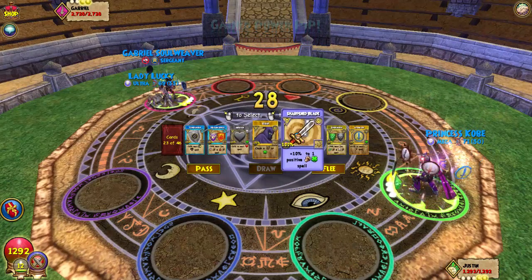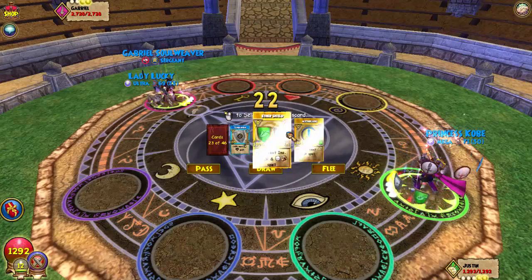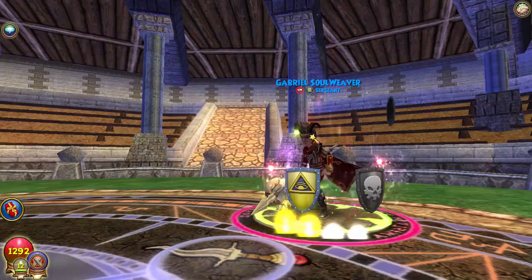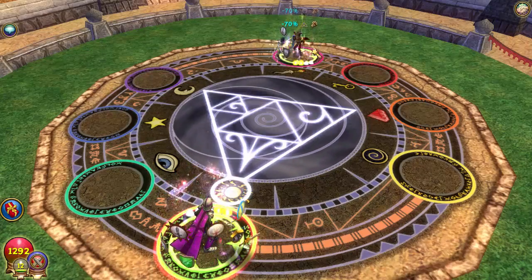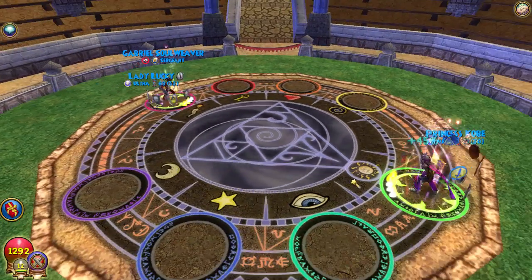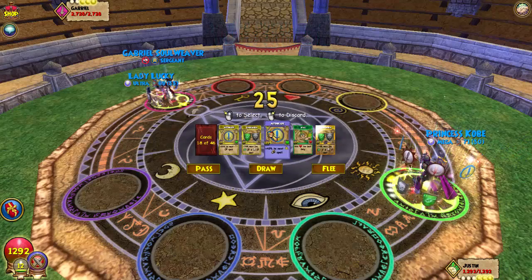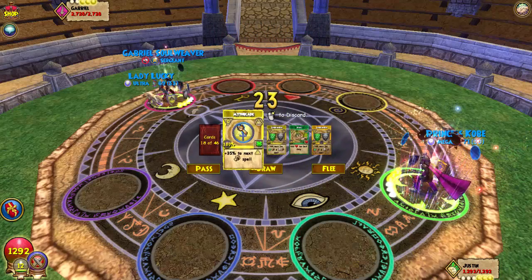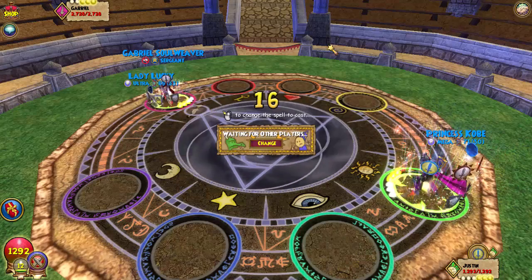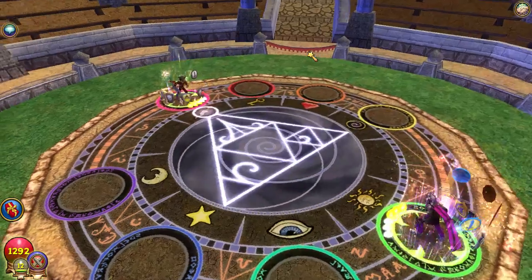We got the power pip just like I said we would. I don't think he's gonna stun block, let's go for another blade. We're up at seven pips — next turn we could go for a basculus, probably get the power pip. He's really going for the miss shields. I don't think he carries deadly minotaur but he might bone dragon me. Let's delete tower shield and infection, use a TC 40 blade, go for an infallible, and also look at a death shield — he actually does have enough pips for bone dragon.